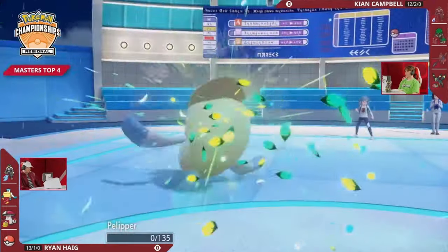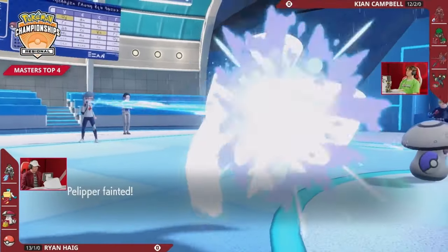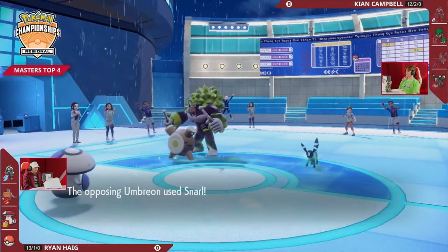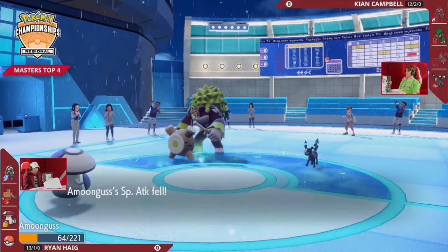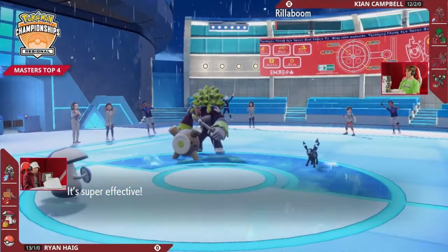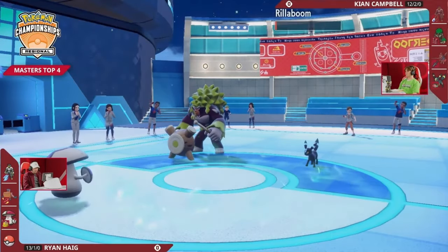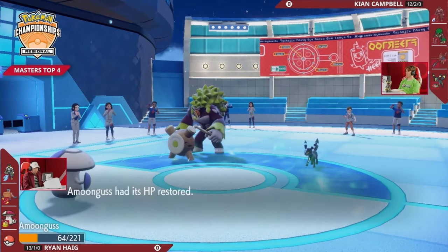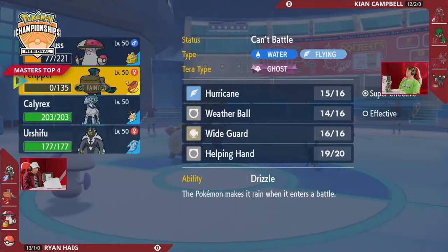Really does. You can go for the Grassy Glide here to at least deal with the threat of Pelipper — you're not going to get any recoil back from hitting into the Rocky Helmet on this Amoongus, and you kind of hope that maybe Umbreon is going to be able to do a little bit more. The Snarl is a pretty nice choice just to help whittle away this Amoongus, but it also mitigates some of the damage that this Pollen Puff is going to do and allows this Rillaboom to survive. Really crucial for Kion to not go down to only Umbreon at this point. The Snarl is enough to mitigate the Pollen Puff damage combined with the Assault Vest, and Rillaboom just hangs on and gets some Grassy Terrain recovery.